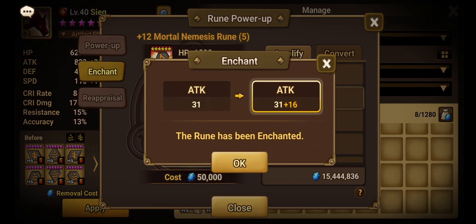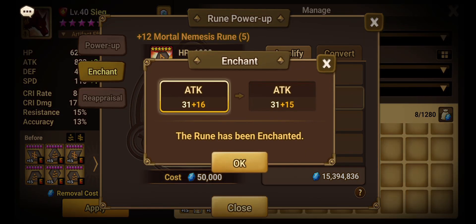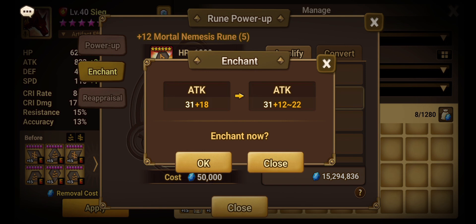We use the purple grindstone and got a 16. We'll keep using it until we get the number we want. You'll notice the number didn't change — it still shows 16, but a 15 appears on the right, meaning the latest roll would have given only a plus 15. If that happens, don't worry — the system keeps the highest number. So if a previous grindstone gave 20 and the next gives 14, it will keep the 20, not replace it. We got an 18, replacing the 16 since 18 was higher.